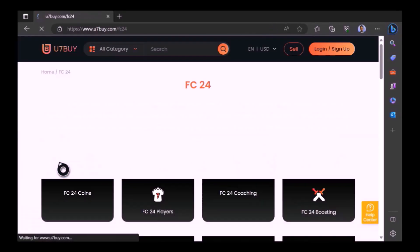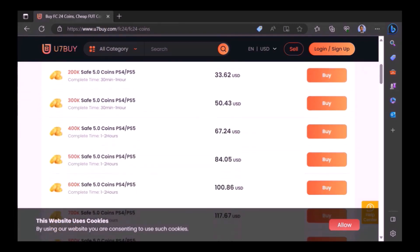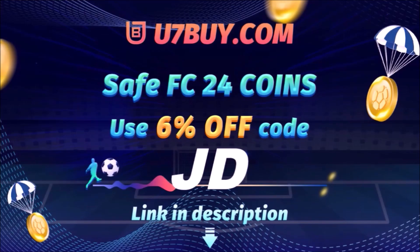Want to use icons and elevate your experience on EAFC 24? Check out U7Buy — it's the only place JD Gaming ever uses to buy his FC coins. Type in JD for a cheeky 6% off. Link in the description.